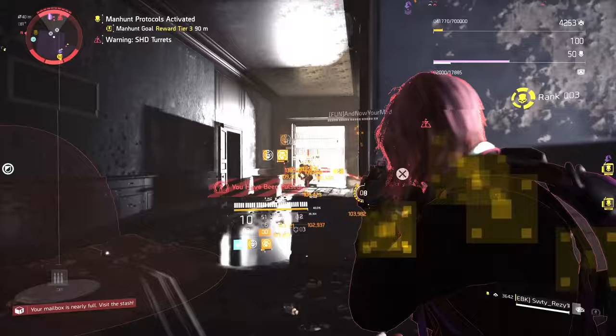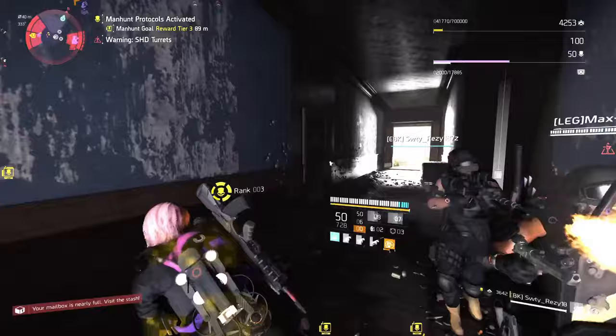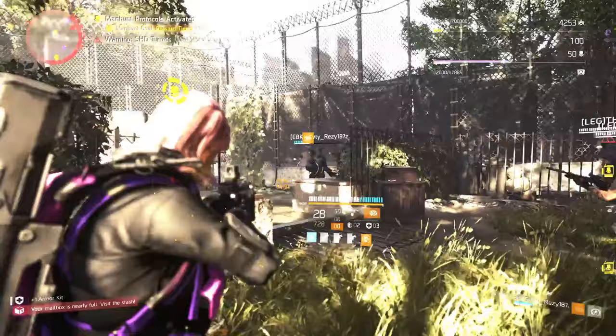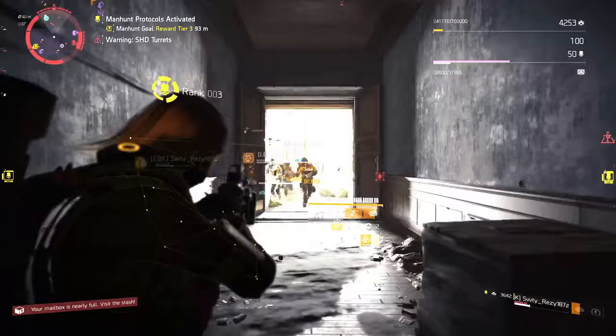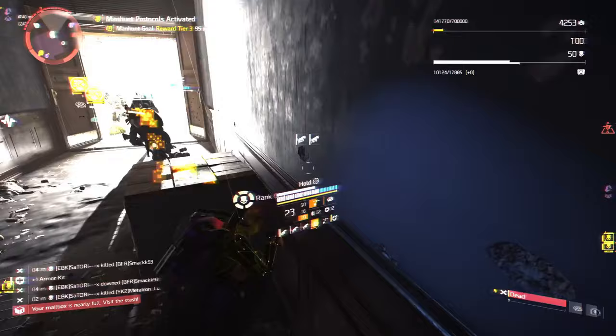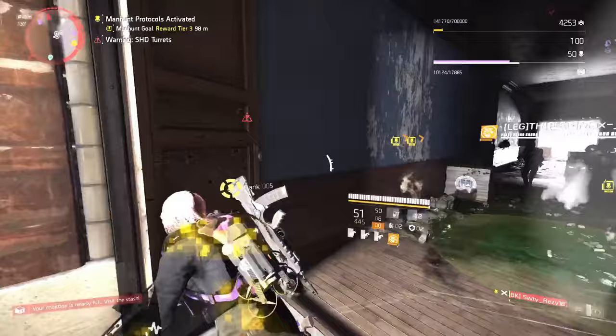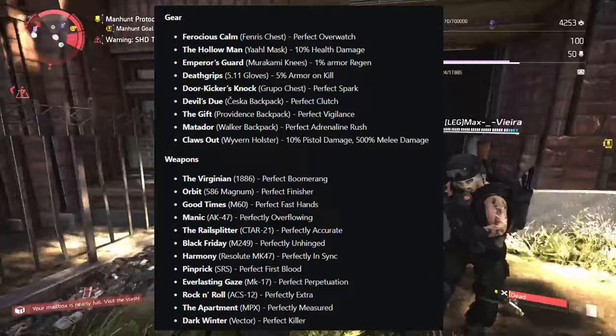Next we have the dark zone loot pool, which contains dark zone exclusive items. There are a select few named items as well as the Systemic Corruption gear set that may only be acquired in the dark zone or by opening dark zone proficiency caches. The general loot pool is still contained within the dark zone loot pool. However, certain named items can only be farmed outside of the dark zone — for example, the Fox's Prayer knee pads will never drop in the dark zone. When I say open world, I mean content outside the dark zone: resource convoys, control points, bounties, main story missions, etc. This does not include raids or missions like the Summit or Countdown.